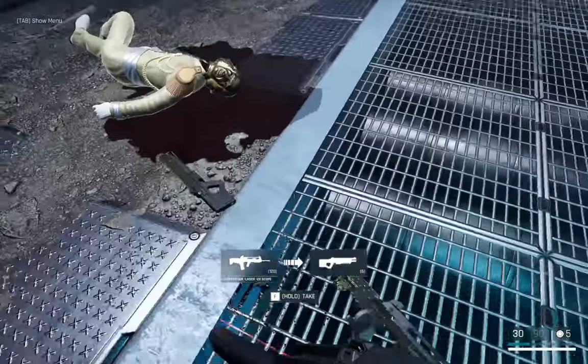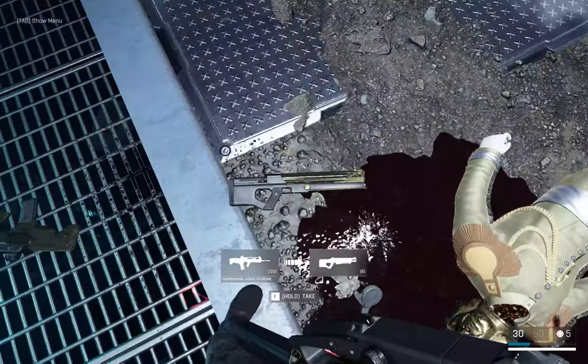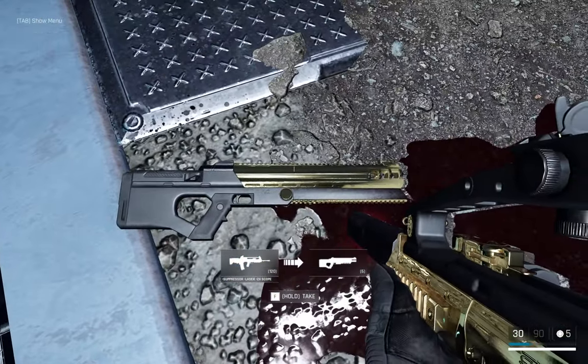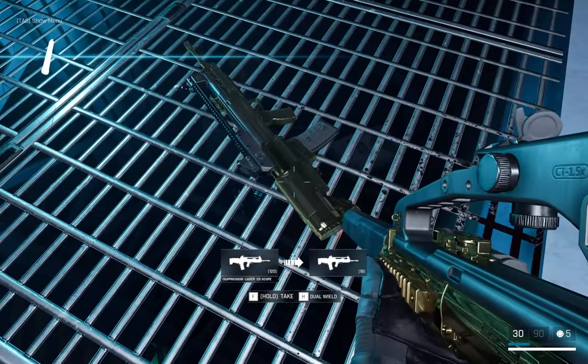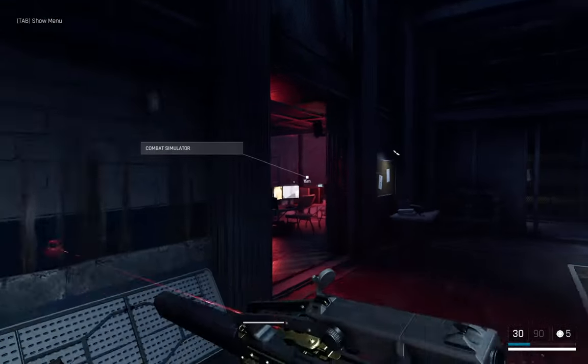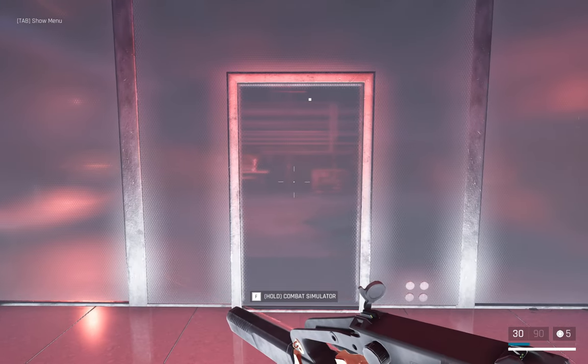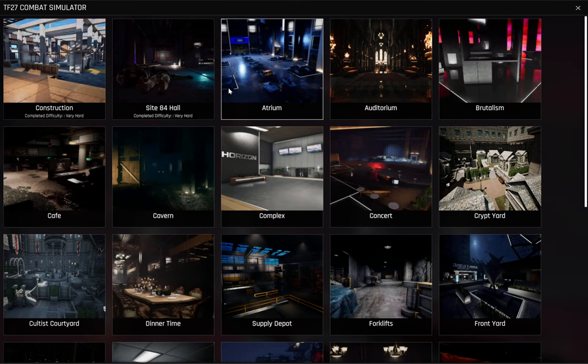Except for the pistol, which has an auto-attachment that gives you a gold slide. But now you have a gold bolt launcher and a gold rifle. And if you're wondering if these save — they do. You gotta enter the combat sim or go through a mission with them.